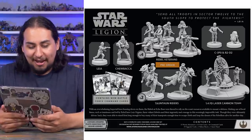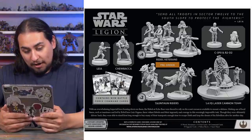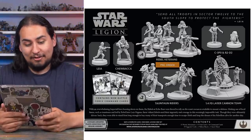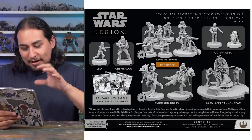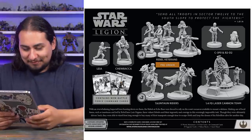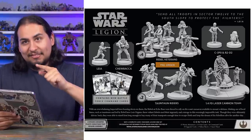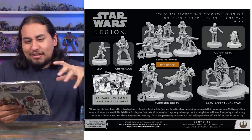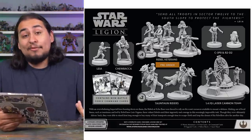It also comes with the 1-4-FD laser cannon team — the stationary cannon for the Rebel Alliance — which has never been that great in game, but I'd be happy to have it. What makes the Rebel Battle Force especially appealing is it comes with C-3PO and R2-D2. Previously, to get C-3PO and R2-D2 you had to buy the crashed escape pod, which was kind of a cool model with extra terrain rules, but it really was just a tax to get those two characters — it made a box that could have cost $20 or $25 cost like $50.